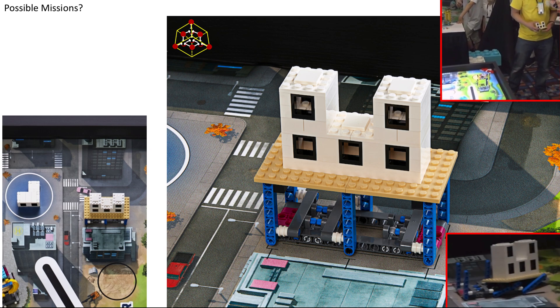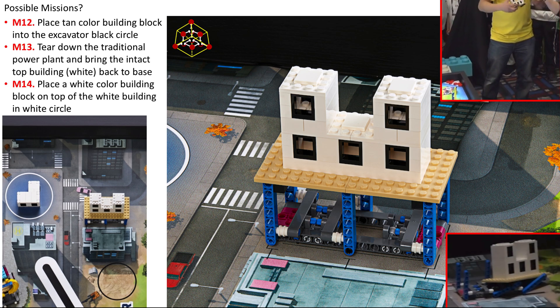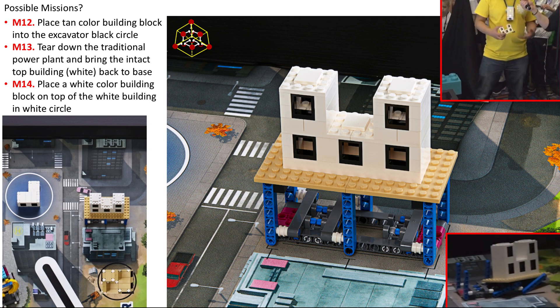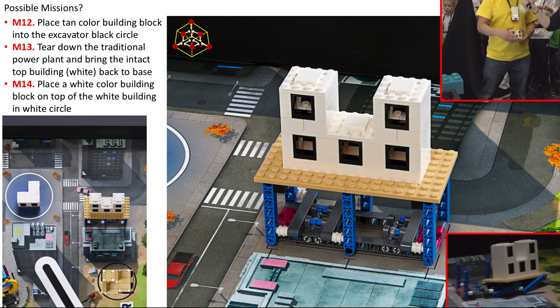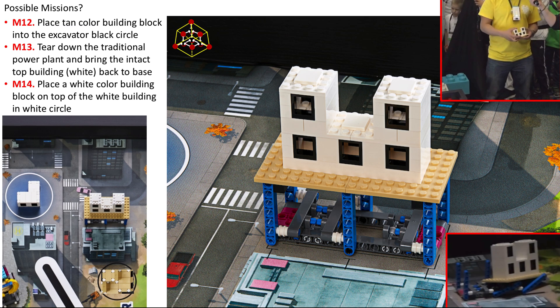Look at what the man is holding and pay attention to the black circle. Mission 12 could be to place a tan color building block into the excavator black circle. Mission 13 could be to tear down the traditional power plant and bring the intact top building, which is white, back to the base. Mission 14 could be to place a white color building block on top of the white building in the white circle.